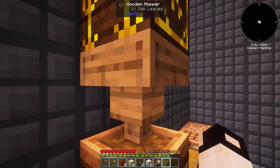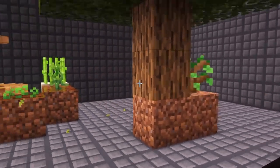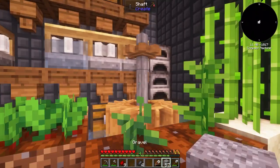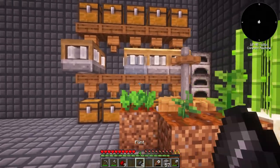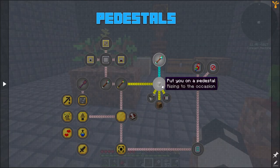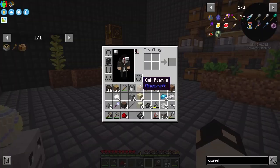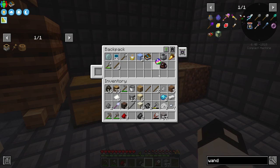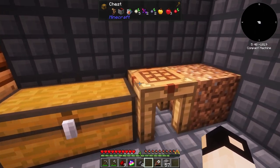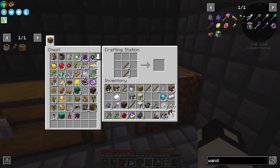The hopper sometimes gets stuck, so I don't love that setup. The next step is to automate the production of gravel, dirt, dust, and sand. To do that we need pedestals, and to get pedestals we need a linking tool and a bookshelf. For the bookshelf we need leather, which we can get using a rabbit trap. I'll make a few gates for that.